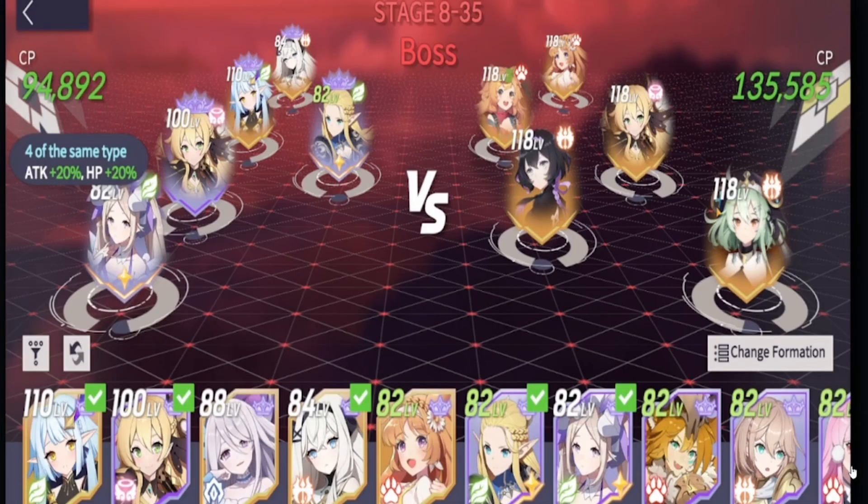Number two is going to be the formation and placement of your characters when you fight these stages. For this example, we're going to look at the formation I used to beat stage 835, and the formation I used the try right before that — which ended very differently: one winning, and one absolutely getting destroyed.